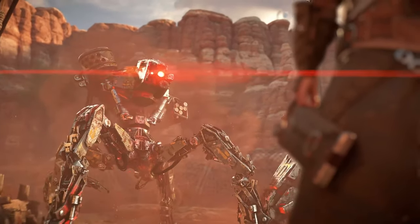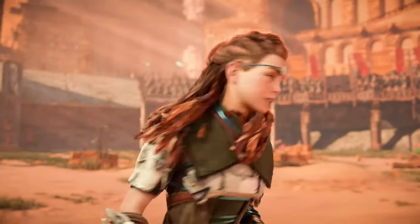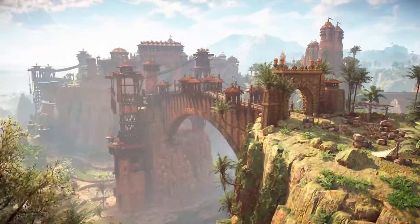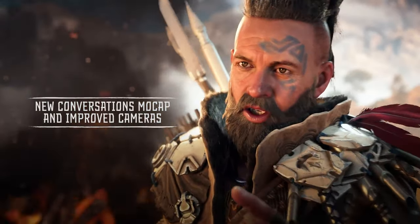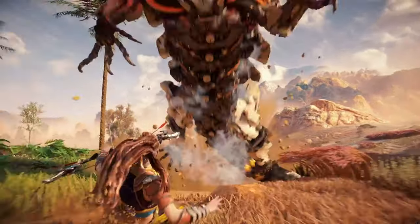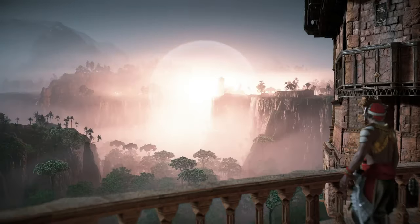One of the standout aspects of the remaster is the overhaul of the natural environment, particularly the foliage. Patrick Blagentze, a senior environmental artist, explained how the team brought the vegetation in Horizon Zero Dawn up to the quality standards of Horizon Forbidden West by upgrading shaders, textures, and geometry. They significantly improved foliage interaction with the environment — hundreds of plants, trees, and bushes were updated, especially in areas like the rainforest biome, which now boasts enhanced biodiversity along the riverbanks, bringing the game closer to the original concept art.